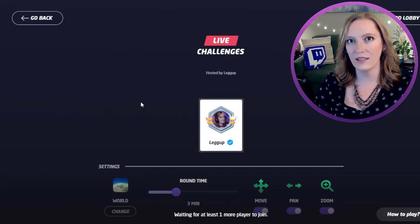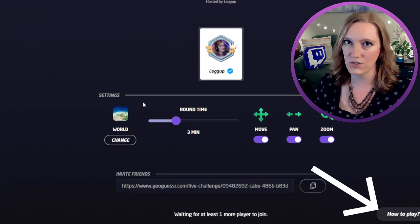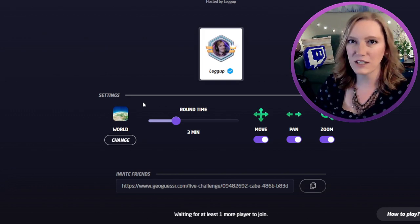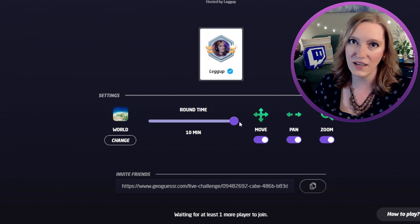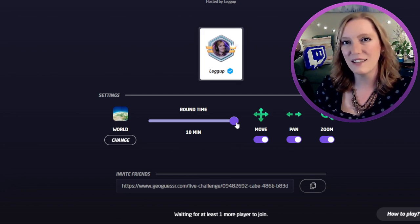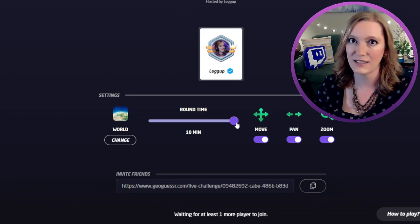The first game mode we're going to look at is Live Challenges. Live Challenges takes up to 100 players. Since this is the newest game mode on GeoGuessr's website, there is a button in the corner that tells you how to play. Whoever gets closest to each location will score more points. You'll be able to see the standings each round, and then one winner will be crowned at the end. A round is how long you have on each of the five map locations you go through with your friends, so choose carefully. If you drop it down to 10 seconds, you only have 10 seconds to look around before you must place a guess or miss out on all the points. If you set it to 10 minutes and one of your friends walks away, the round will not end until 10 minutes have passed — in five rounds, that means you could accidentally create a 50-minute game.